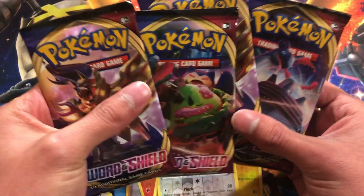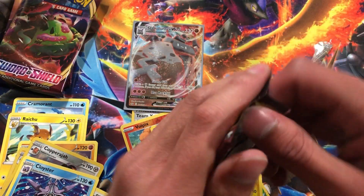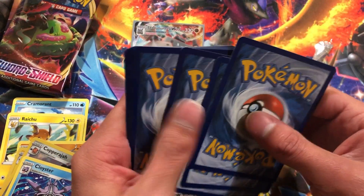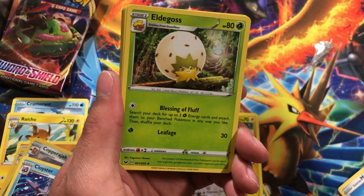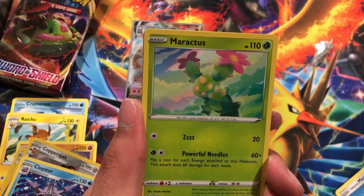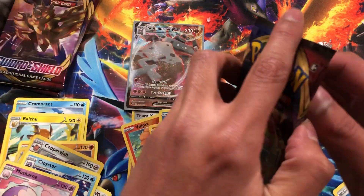Not bad. We got four packs left. Let's see what we can pull from Zamazenta — the god himself. Code card for you guys. We got Fighting Energy, Swoodoo, Rooelegas, Energy Search, Shelter, Mawile, Ponyta, Sobble, Maractus, Goldeen, and the rare is a Scorpion.